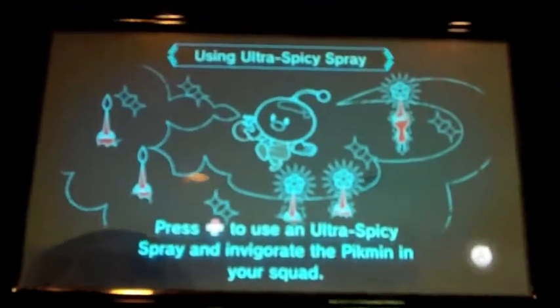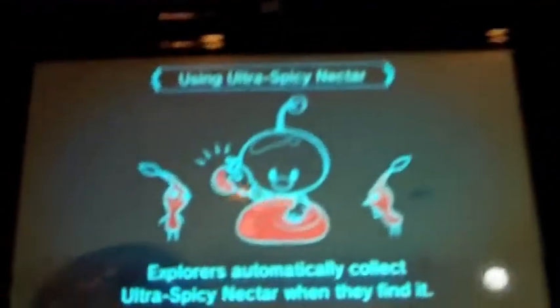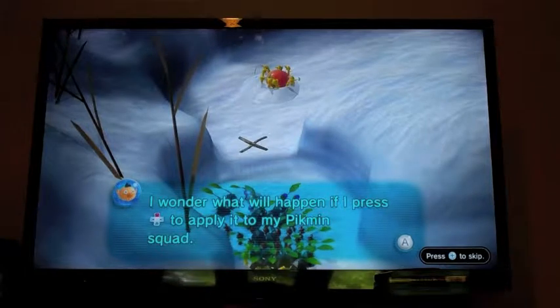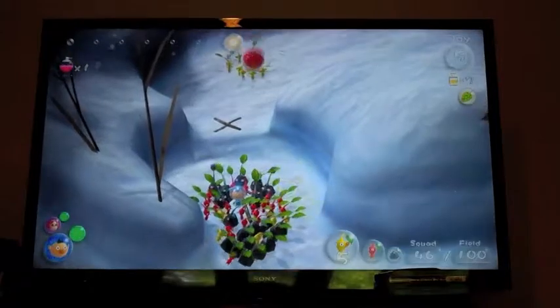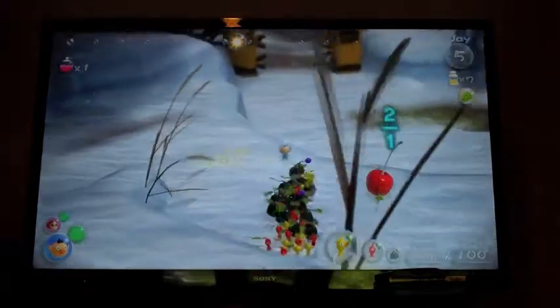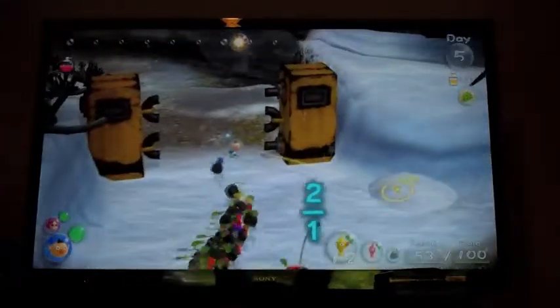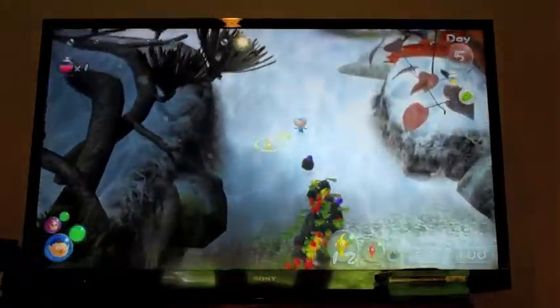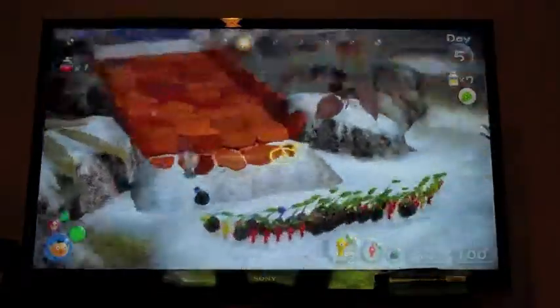On some plants, this nectar is used as a picking up spray. Using ultra spicy spray — press up to use it and it invigorates Pikmin in your squad. Ultra spicy nectar can also be obtained from sources other than berries. Explorers can collect it directly when they find it. We have an ultra spicy spray with us now. I should mention something about sprays — some of you Pikmin 2 fans will be sad to hear that they removed ultra bitter sprays, so they're not in this game anymore. I found that a little disappointing, but you do fine without them really — maybe they removed them because they were kind of overpowered.